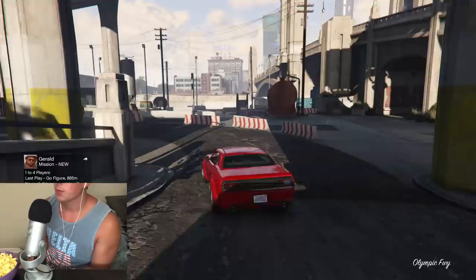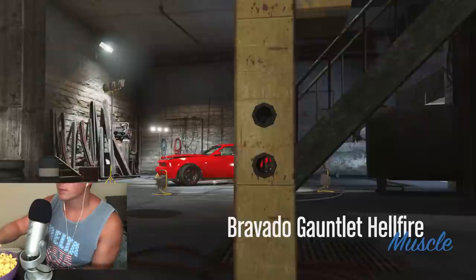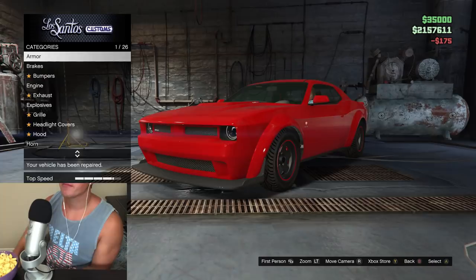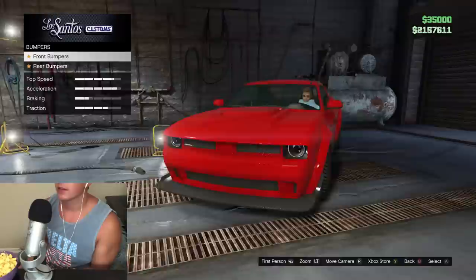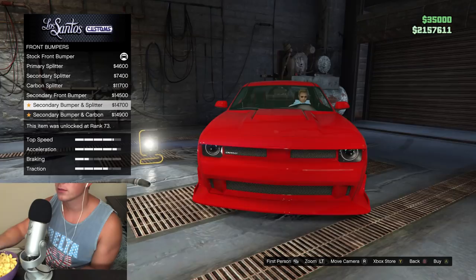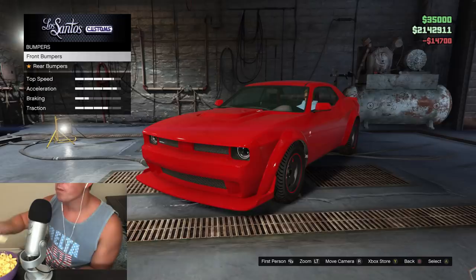Once we start customizing this one, we'll be able to eat a little bit more of this mac and cheese. All right, we'll pass on the armor for now. Let's check out what kind of bumper options we have — primary splitter, secondary carbon splitter, secondary front, secondary bumper and splitter. I think I'll go with this one, I think that'll be dope.